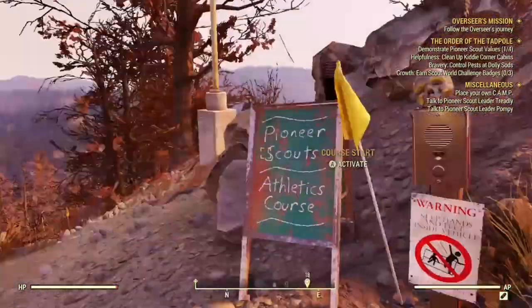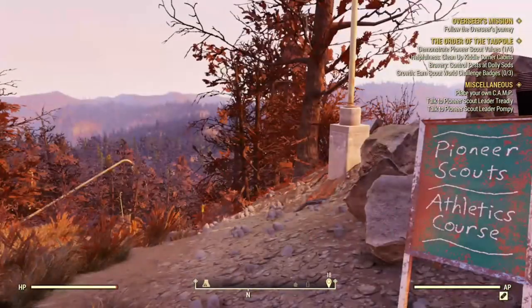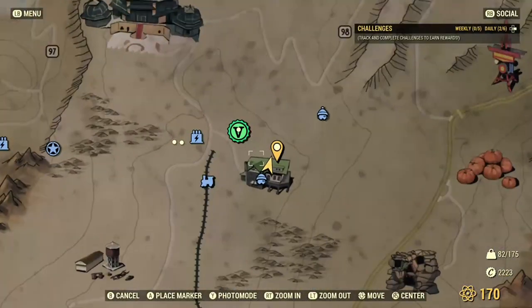Now as you can see, I'm at the Pioneer Scouts Athletic Course. This one's in the northeast corner of the map, located at Sunny Top Skylines.